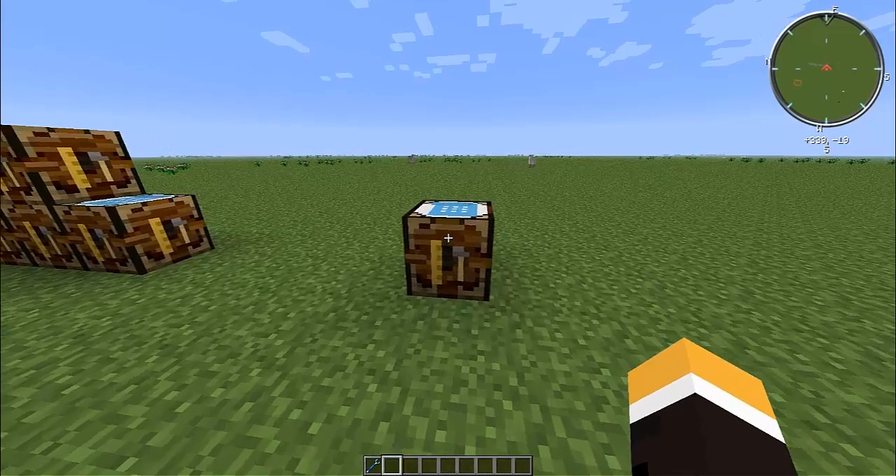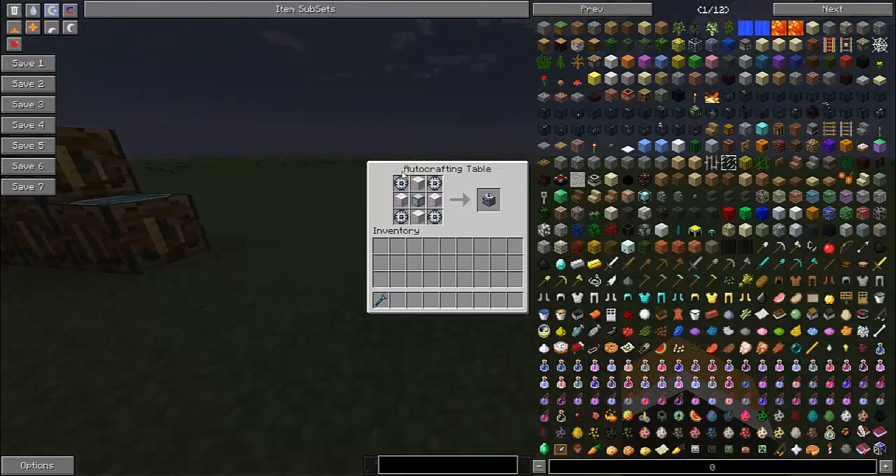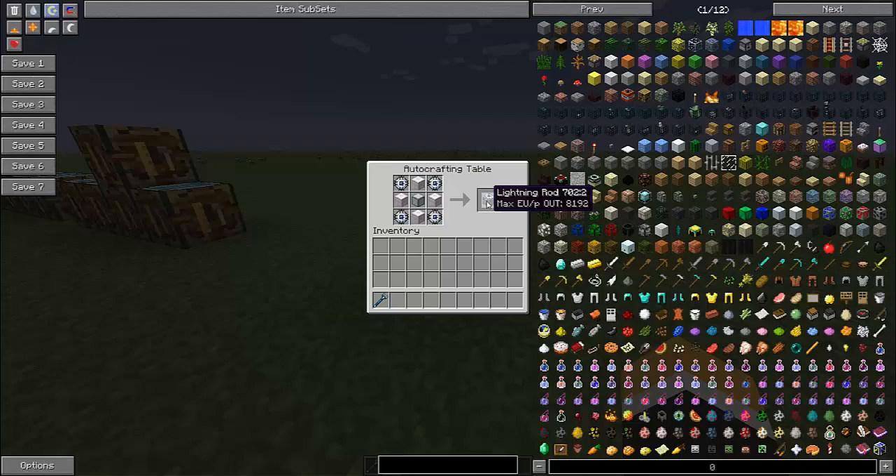You're going to need two superconductors, the highly advanced machine block, the energy flow circuits, and the lapatronic energy orb — combined with the highly advanced machine block and superconductors to make a supercondensator. So the three components are: the supercondensator, the energy flow circuit, and the highly advanced machine block. Put them all together in this formation — four energy flow circuits in the corners, four highly advanced machine blocks, and the supercondensator in the middle. That'll give you the lightning rod.